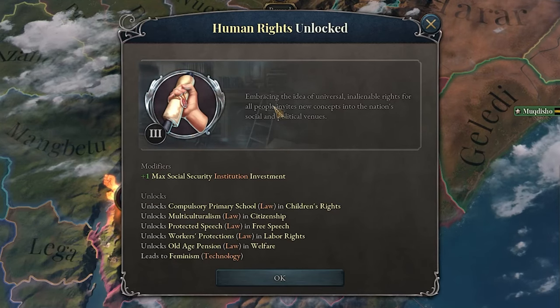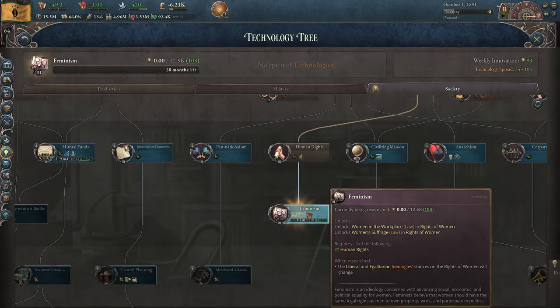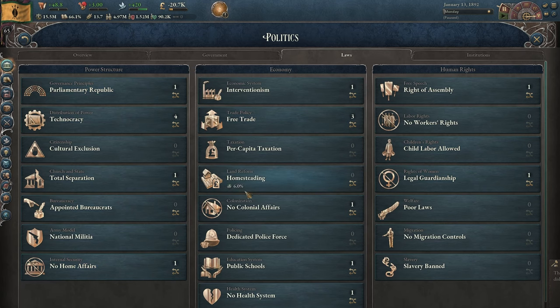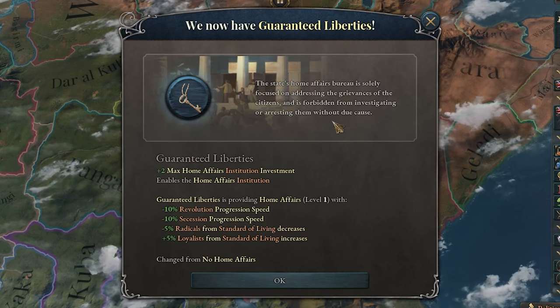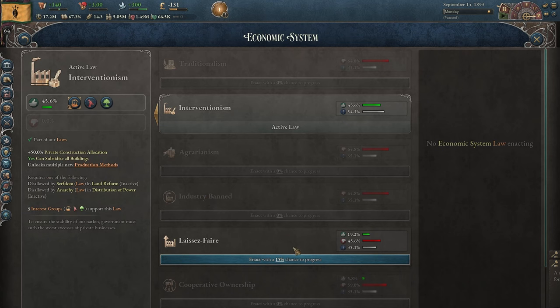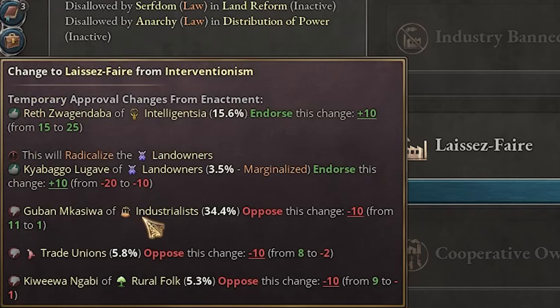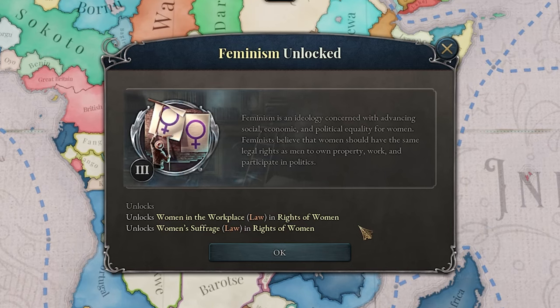Now we actually got human rights unlocked, so that means we can go for feminism — that will be quite interesting. Finally, after what feels like forever, we managed to get slavery banned — it was about time. Guaranteed liberties would be kind of nice and we got that pretty quickly. Now I could try to go for laissez-faire for that extra company, but I'm not too sure — the industrialists don't really like this. We got feminism unlocked, which is definitely amazing.